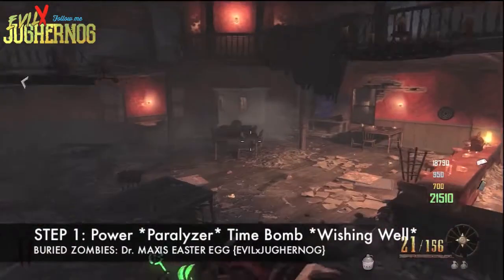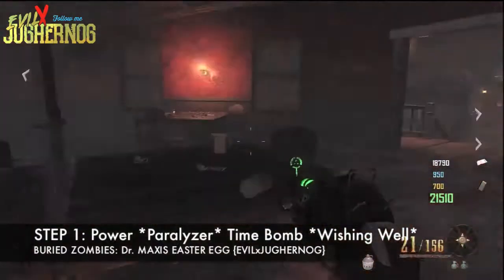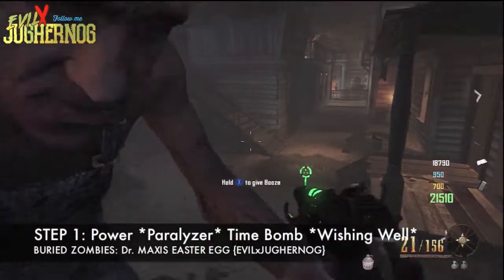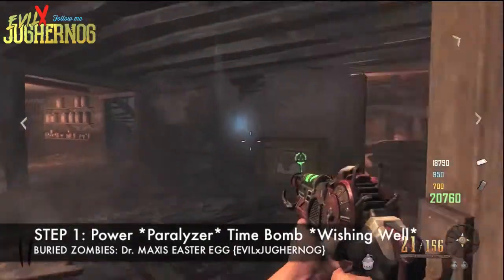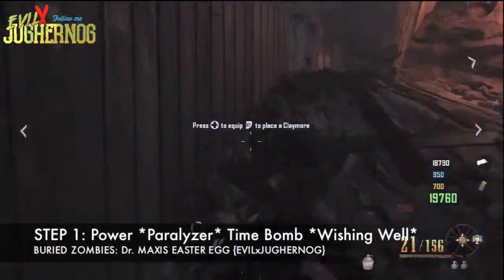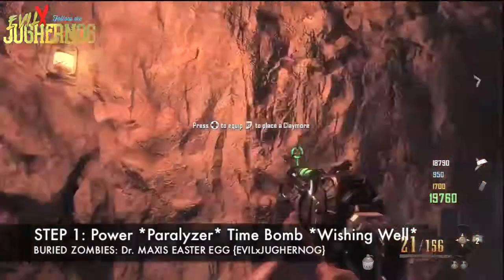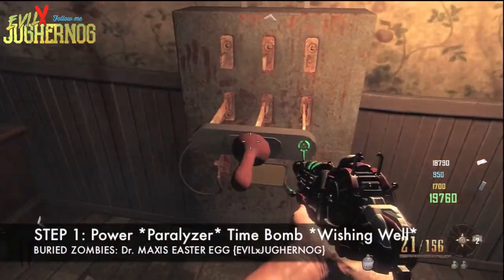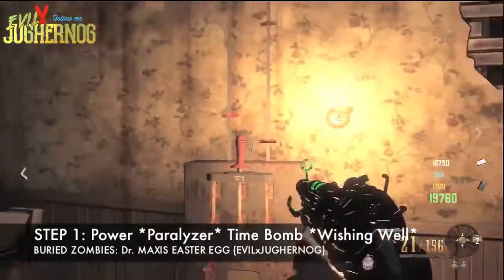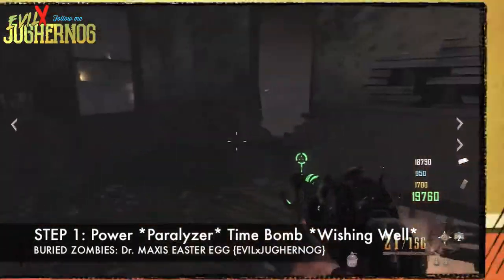President Evil x Jug Hard Knock here from the Evil Goods, and today we'll be doing Dr. Maxis's Easter Egg on Buried Zombies. This is the first step: turn on the power, which is located next to the saloon upstairs from Claymore. Run up the stairs and you will see the power switch — hold X to flip it and the power will be turned on.